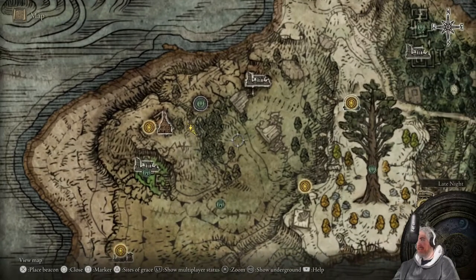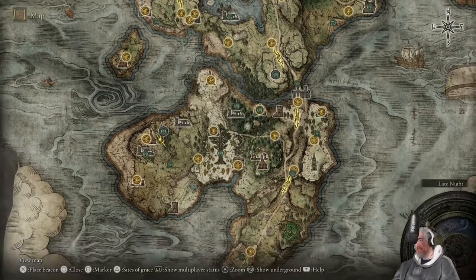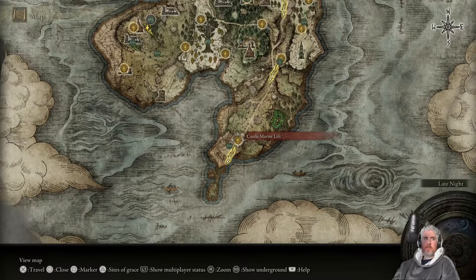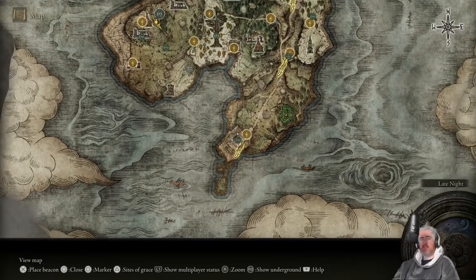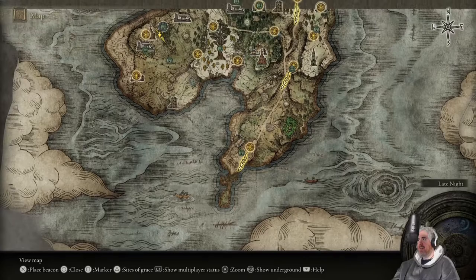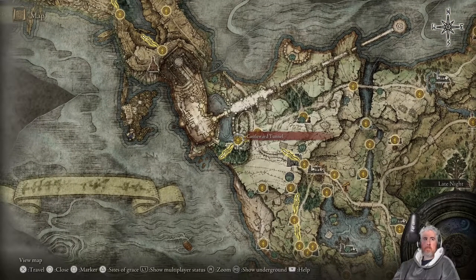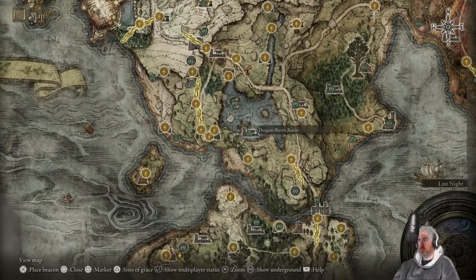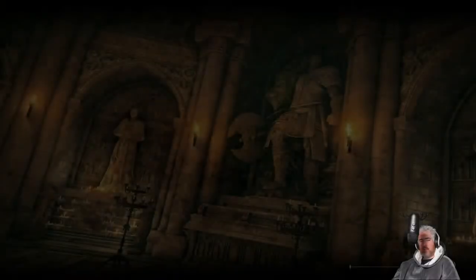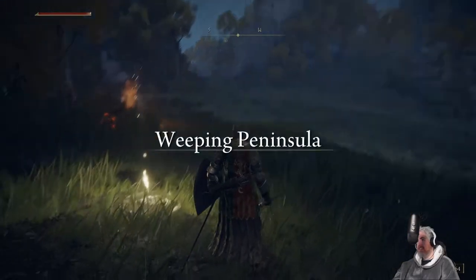I am aware of this turtle thing and we will deal with him at some point. I've been hanging around the Weeping Peninsula for the last couple of days, scouting mostly, looking for things to do on the stream. So we're going to look at Castle Morn in this stream. My goal is to at least get to what I assume is the boss at the end of it, and also to tackle Margit and beat him.